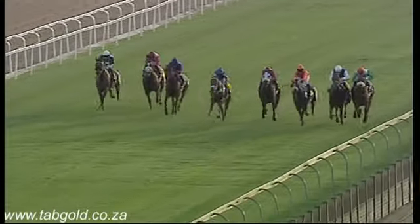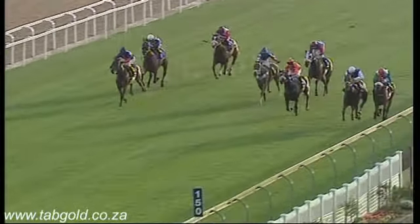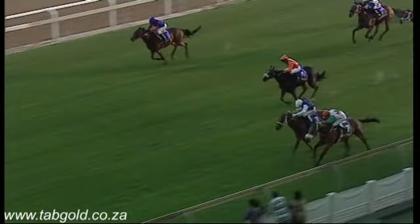King of Torts on the outside. Royal Zulu Guard. And Candy Moon becomes a runner. Gold Onyx running on down the inside. Candy Moon, Royal Zulu Guard, King of Torts and Gold Onyx down the inside. Royal Zulu Guard and Candy Moon — these are the two. Royal Zulu Guard and Candy Moon. It gets close. Here comes the line.